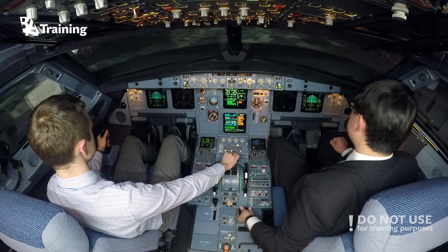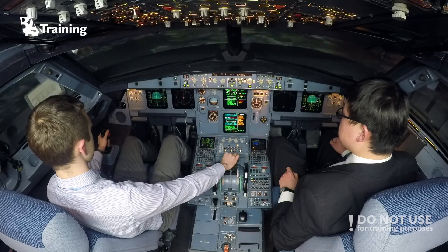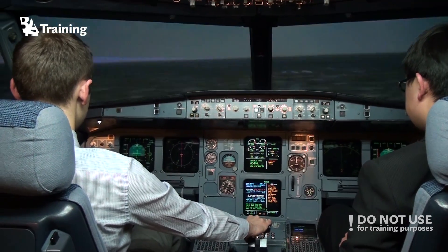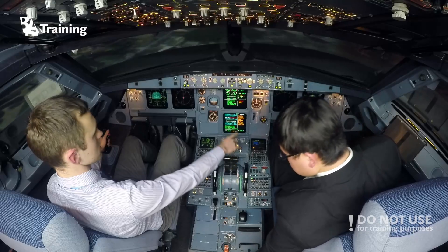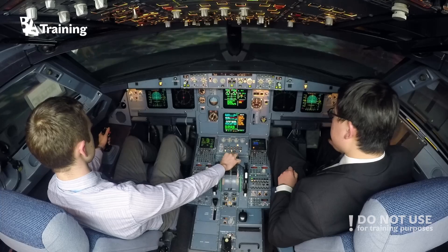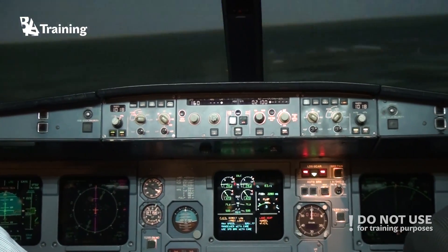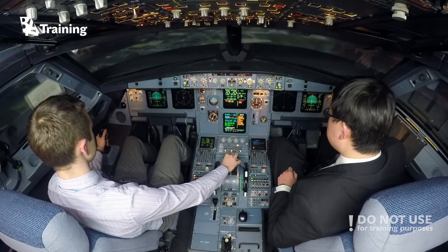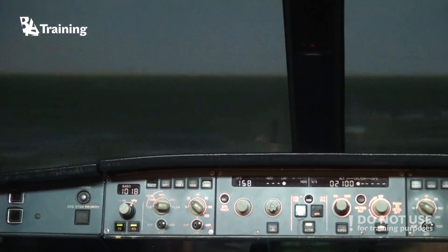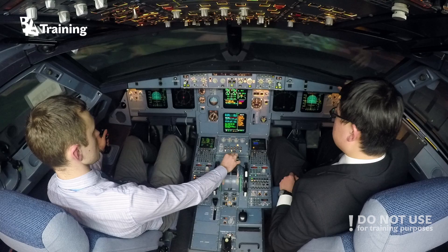Flaps 3. Flaps 3. Speed check. So essentially we have slats 3 — flaps are still in transit. Let's manually extend the gear. Landing gear lever down. Manual extension. Direct lower, direct lower. Open the industry green. Good check. Set speed 158. Use 158. Direct lower, direct lower — all of your turns not close.